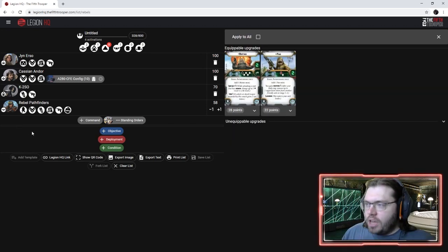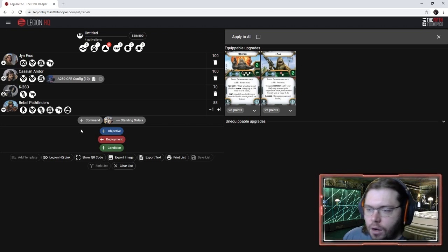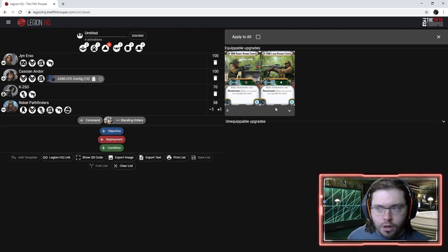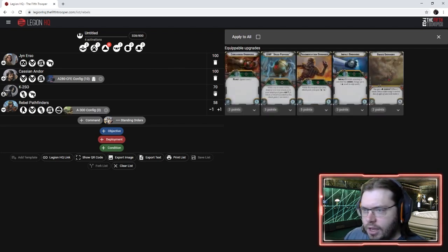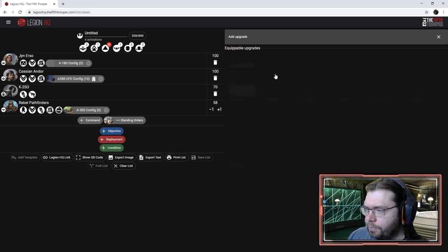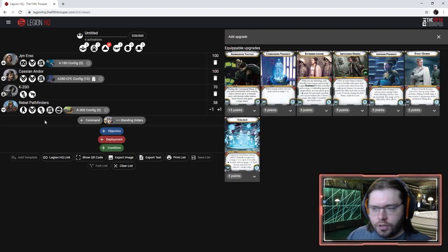To go back to the Pathfinders — the short/long range config is now free. You should always take this on Pathfinders. And now that I'm thinking about it, Jyn's config is also now free — so she gets a free gun, they get a free gun. It was kind of a points concession to make these units a little better since they didn't shine super well in the first round.